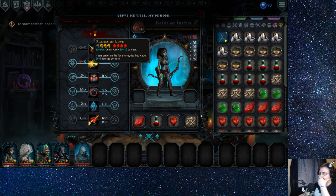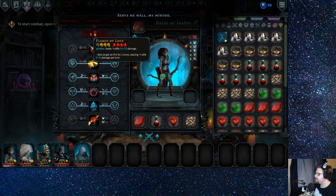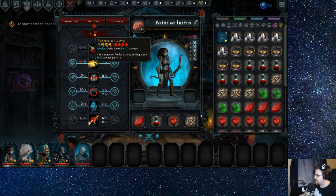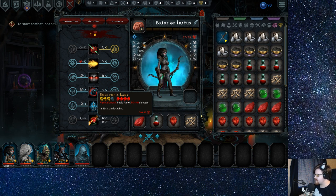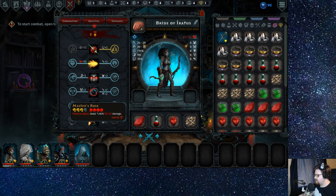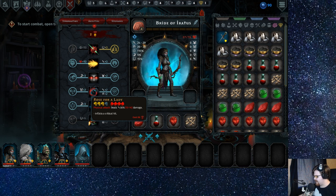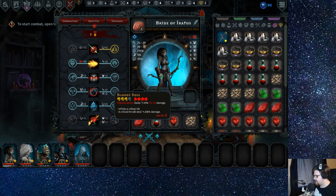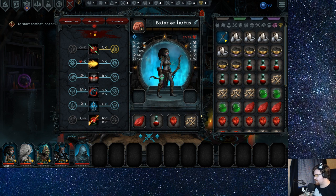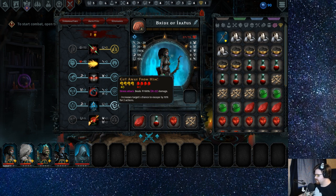Serve me well. And wait — this is her ultimate. Deal 80 — okay, so that just increases the damage of the ultimate. That's probably what I'd go for. I mean, I guess we go for something crit-heavy, and this one is crit. Oh, that's a stress attack though.